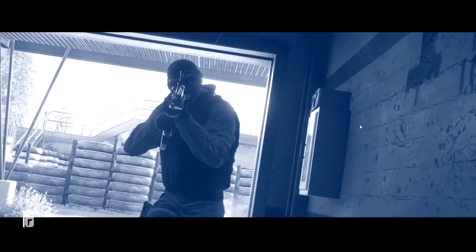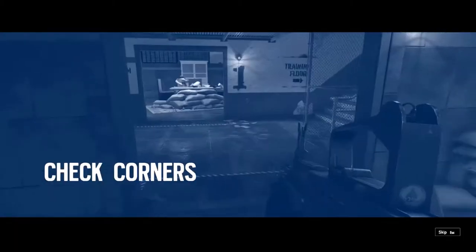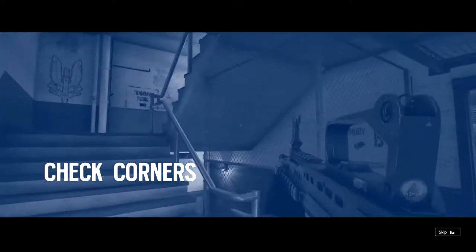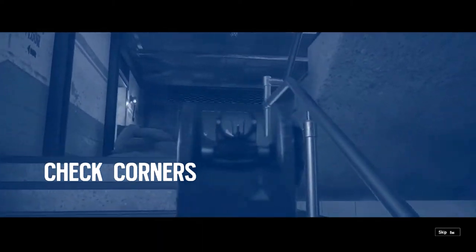You are to infiltrate a kill house and clear the area of enemy combatants. In close quarters combat, operators must rely on situational awareness to locate and identify threats and assets. Secure the area using a slow and methodical sweep.